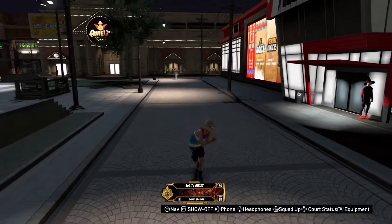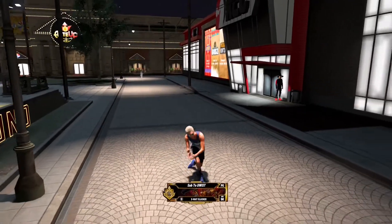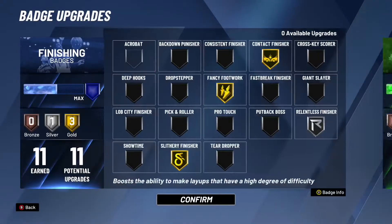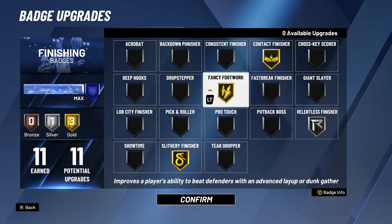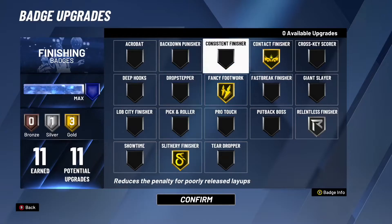What's good YouTube, I'm back again with another video and I'm not ready to waste any time. Let's get straight into the badges — I got contact finish on gold, relentless finish on silver, and do-it-all finish on gold. All these badges give you mad contact dunks and help you avoid every single person in the paint.